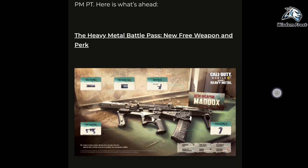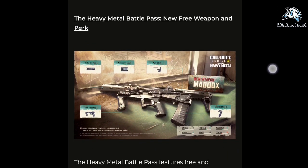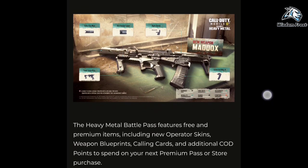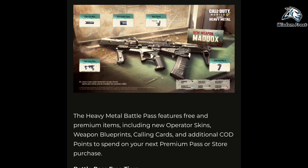The Heavy Metal Battle Pass features free and premium items, including new operator skins, weapon blueprints, calling cards, and additional COD points to spend on your next premium pass or store purchase.